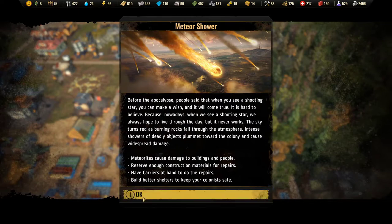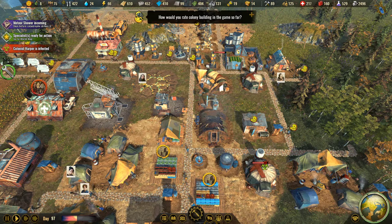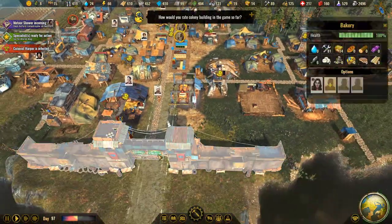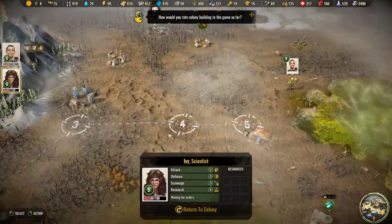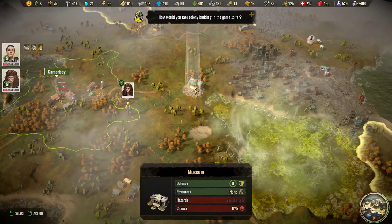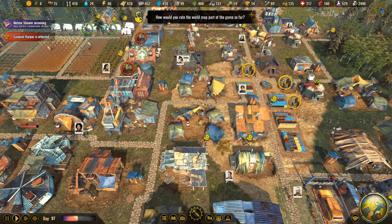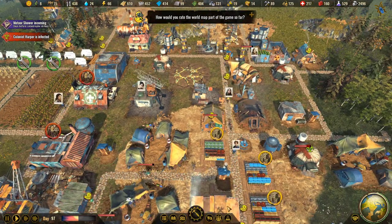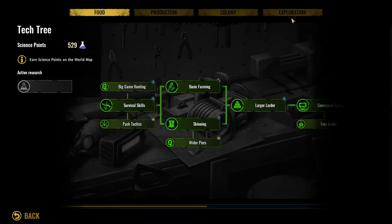So here it is. Let's start the project. In the first part of the game, I will show you how to make a table and set up. There is a great table and set up. I opened the Amazon time to the shop.